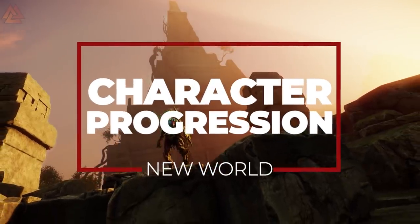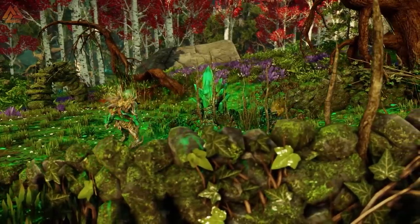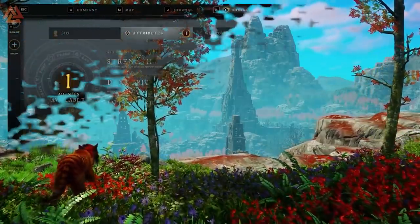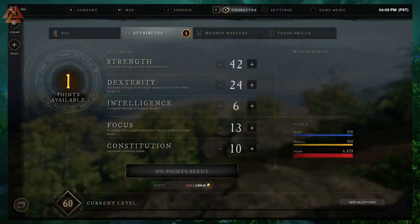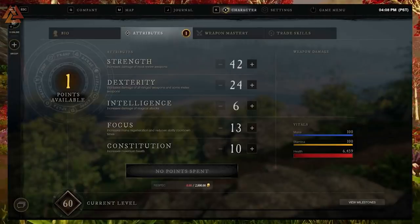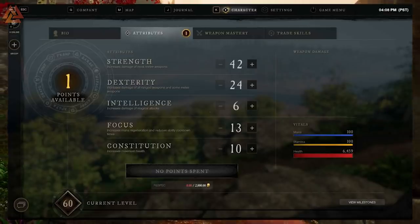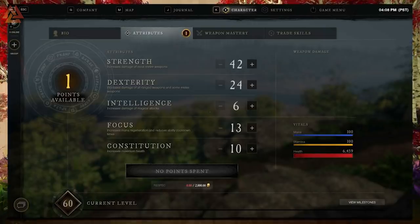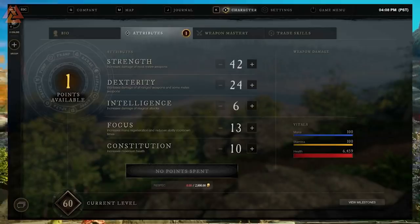Let's talk about progression. When it comes to progressing in New World, we talked about questing and leveling up to the level cap of 60. Each level gives you three attribute points to spend in a variety of categories to help define your character. These are important because they directly influence your combat effectiveness with weapon types. The combat attributes are: Strength, which increases your damage with swords, axes, and war hammers, and slightly increases damage with dexterity-based weapons; and Dexterity, which increases the damage of rapiers, muskets, bows, and spears, and slightly increases strength-based weapons.